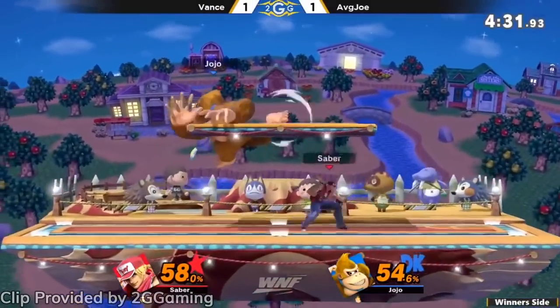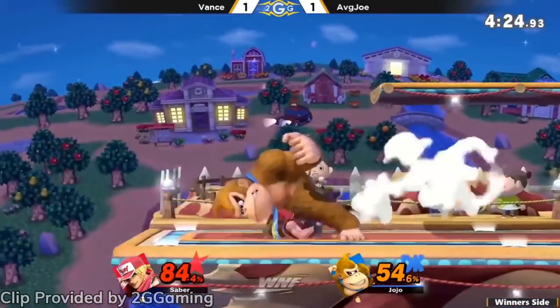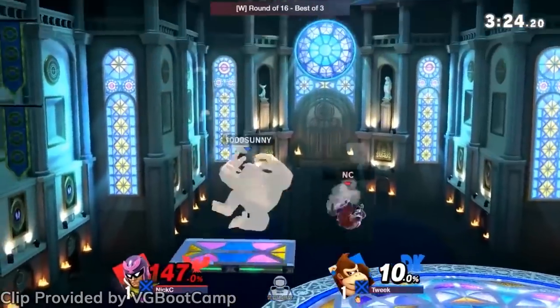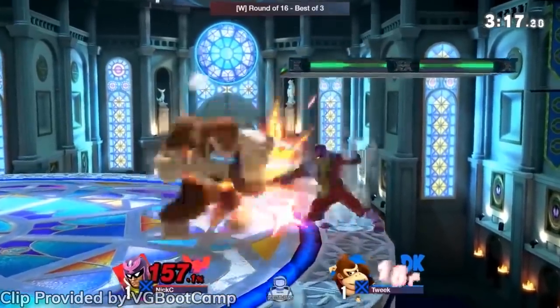And on top of all that, the grounded last hit has more knockback as well. It will for sure take time to see how effective all these buffs are at bringing characters to the spotlight, but I think we almost certainly will see another rise in DK pocket picks. Tweak played the Kong during the early Ultimate meta and is still going through a bit of a character crisis, so there's a reasonable possibility we might see him take another crack at it.